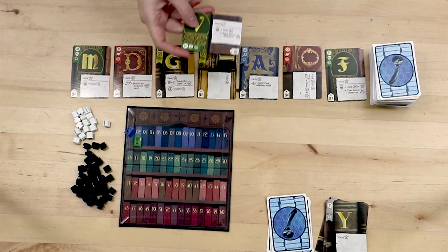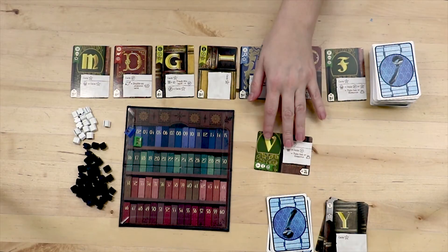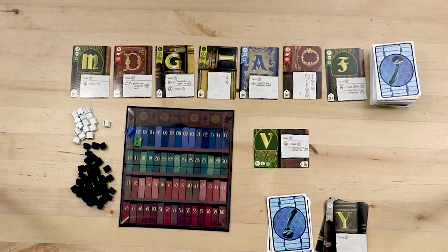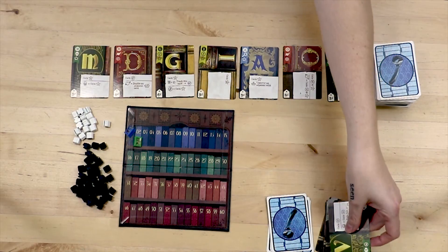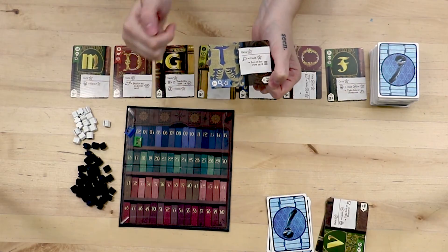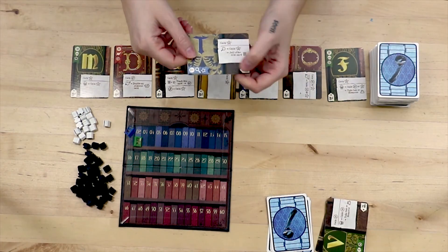Some cards you will notice are oriented differently. These are timeless classics. These cards act like regular offer cards except for a couple differences. First, they remain in play and are not discarded after your turn. You will continue to get its benefits on your turn as long as it remains in play. Other players can use your timeless classic card for their own words. If they do, the card goes into your discard pile. If you use another player's timeless classic card, you do not get any of the benefits, only the use of its letter. But it is the only way to get a timeless classic discarded.